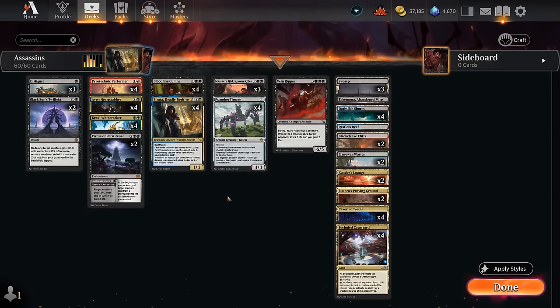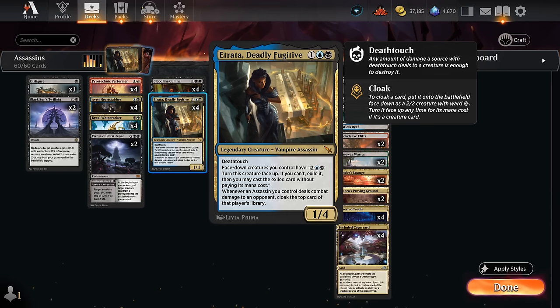Hello and welcome to another Standard Games video. Today we're taking a look at a four-color Assassins deck — we're gonna have some fun with this in the casual play queue. One of the main reasons to build an Assassin deck in Standard, other than it being pretty cool, is Atrata, Deadly Fugitive — a three-mana 1/4 with deathtouch.